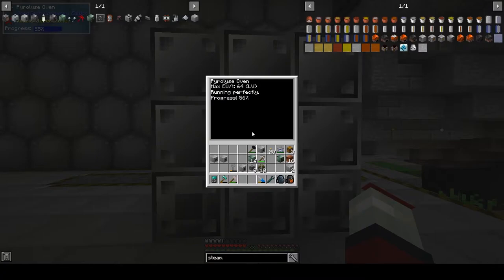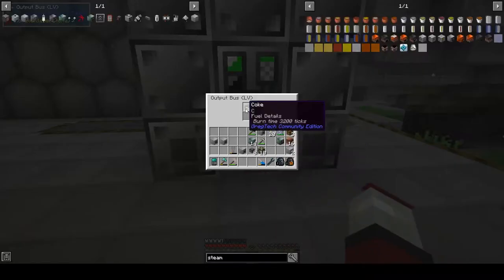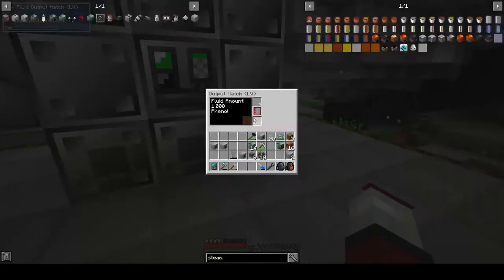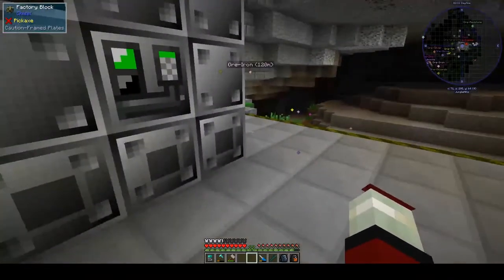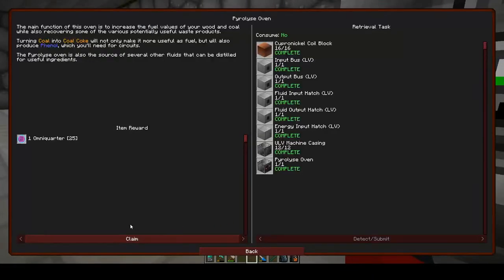It's not exactly speedy but this is what we've got at the moment. We now have coke and phenol - brilliant. So that's one thing ticked off the list and we can now claim our OmniFactory quest reward.